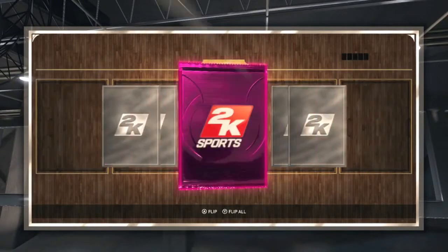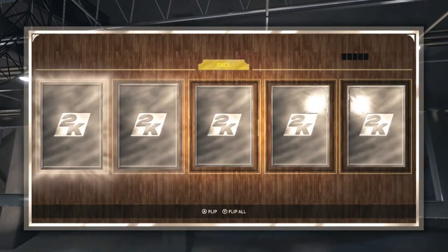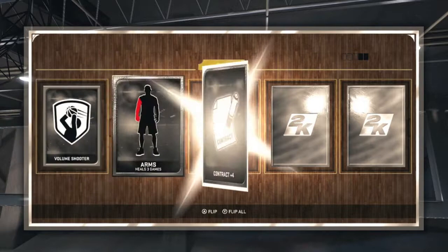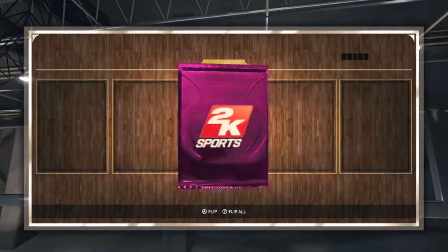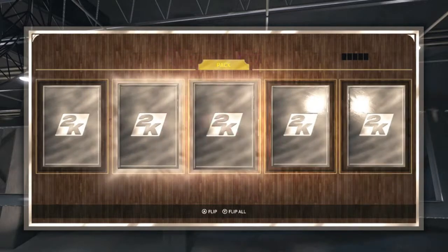Let's see, trying to get some golds. We get a rookie — gonna be making that rookie team for my team. We pull Kyrie Irving — let's go! Pull that Kyrie, and then we get Tobias Harris.